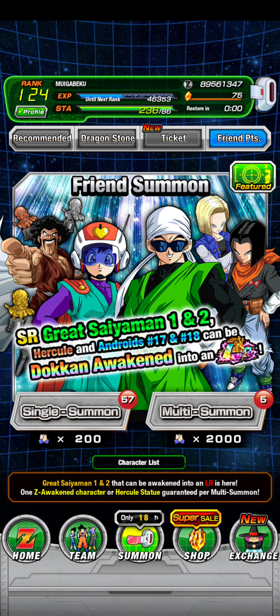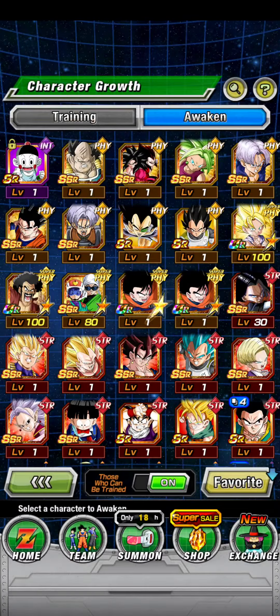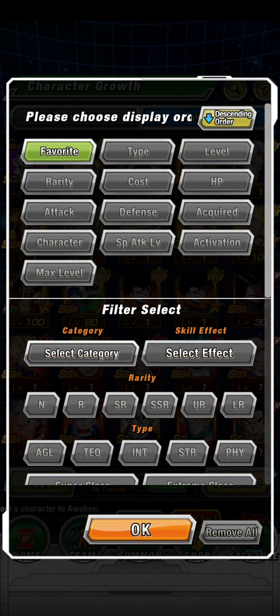Friend's point summon will be getting an update. It will be adding Elder Kais and Kais. So you could train your characters and get their super attack leveled up.